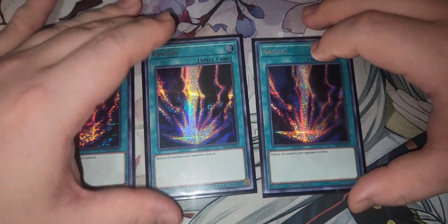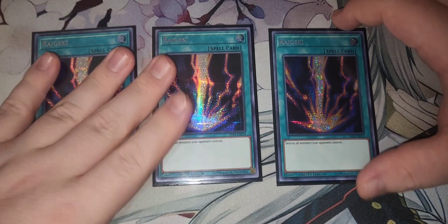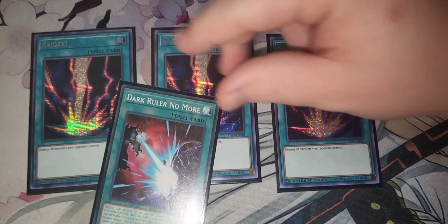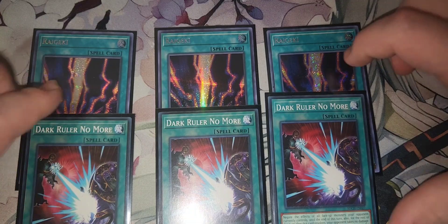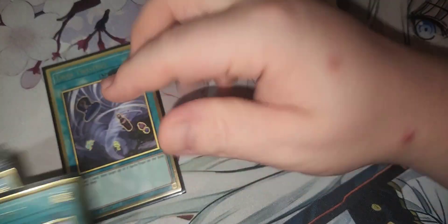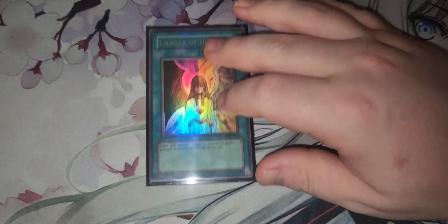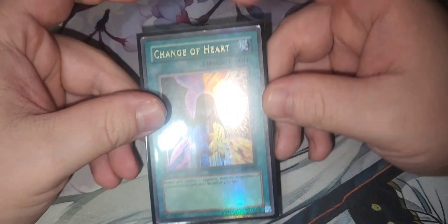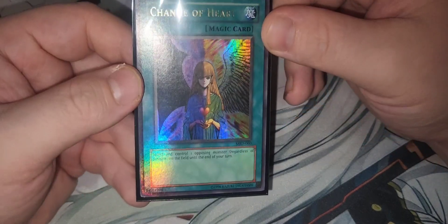MVP of the weekend: Raigeki. Opening Raigeki is just instant — they have to bait it or stop it because a lot of boards just don't out it. And if you draw Dark Ruler No More alongside Raigeki, your opponent is going to hate you — that two-card combo is great. Two Twin Twisters and one Harpie's Feather Duster for back row. Skill Drain is still at three, of course, for Eldlich as well. Change of Heart — DM staple, broken. I sided it in almost every game two depending on the matchup; it always came in super clutch and is something they have to respond to as a bait.